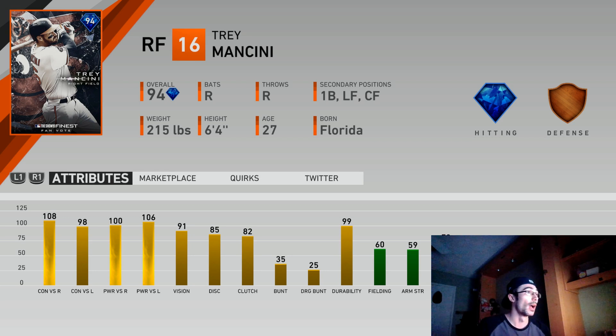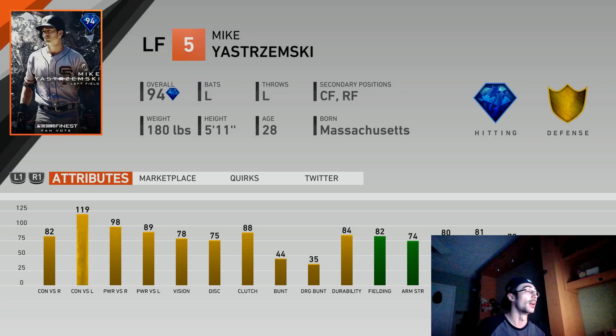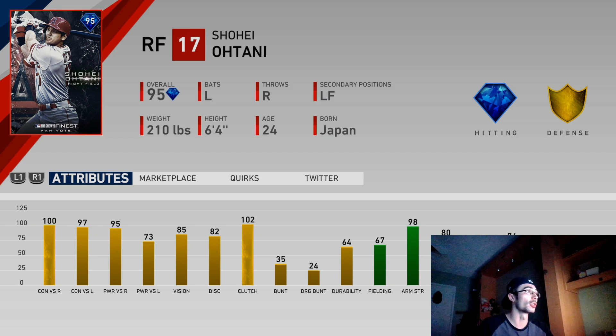I think this Trey Mancini is amazing — he's a better pinch hitter, a better bench bat, so I included him towards the beginning of the rankings. Same type of thing with Brian Anderson: it adds value that he plays multiple secondary positions, but we have third basemen that are pretty good throughout the game at different tiers — signature series, flashbacks, other versions, and even live series cards can compete. Mikey Yastrzemski is somebody I think is really good. All these finest cards are good — it really comes down to personal preference and which cards you're lacking at the position already.